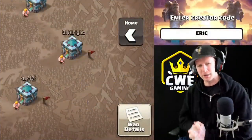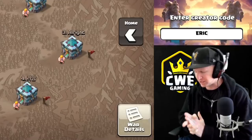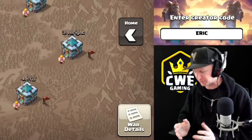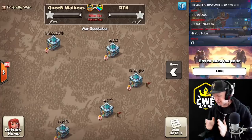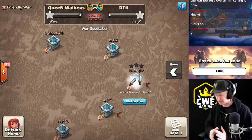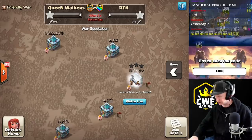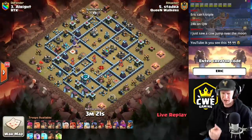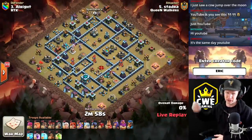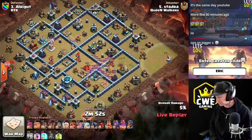Hey, what's going on guys? Welcome back to Clash with Eric. Yesterday we saw the Queen Walkers with a perfect war where RTK got 14 stars, barely missing their perfect war by 15% on one attack. Now as we go into today's best-of-two grand finals match for the Lego International Cup, we'll see if RTK can make the comeback or Queen Walkers are gonna sweep the whole tournament. Stodger is live — if you're not subscribed, make sure you subscribe, hit the like button, and use code Eric.